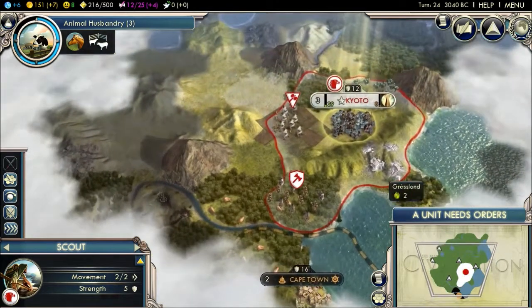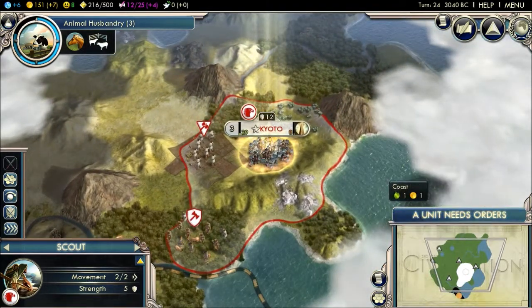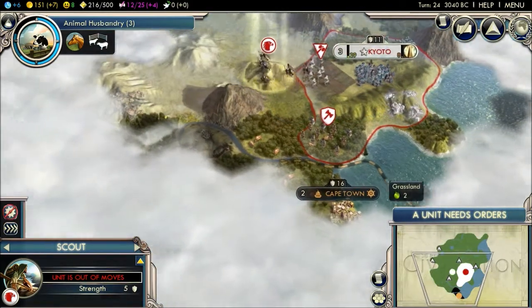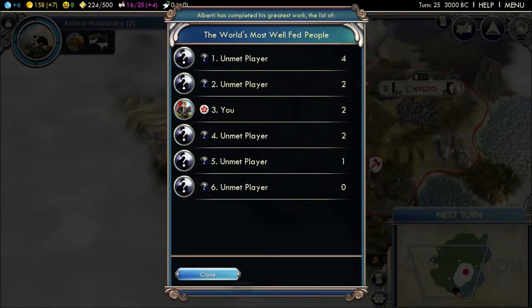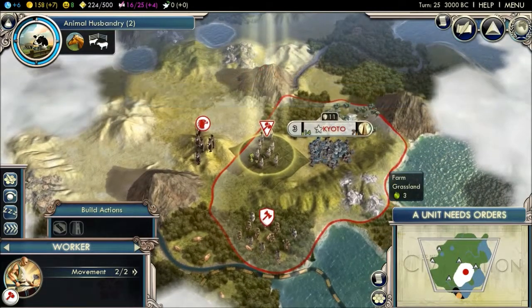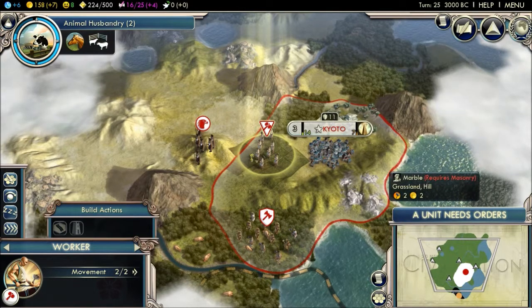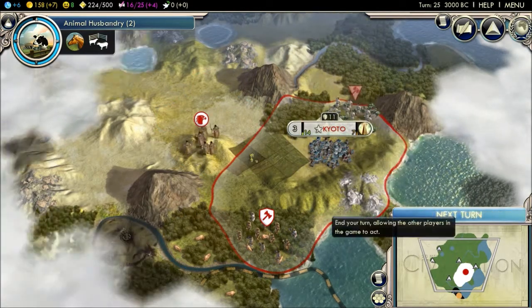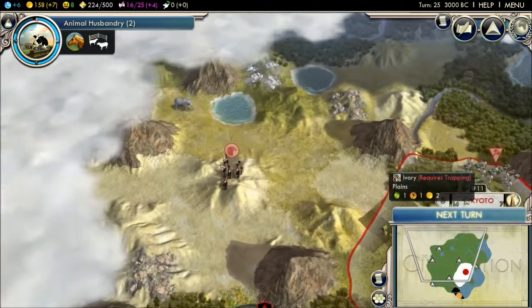The economic advisor is the only one that wanted me to do something. We built scouts. We can go around this way. Next turn. World's most well-fed people — I'm one of them. We get a farm now, straight for this place.